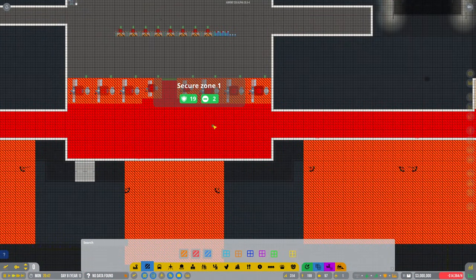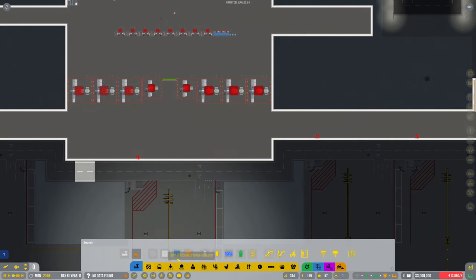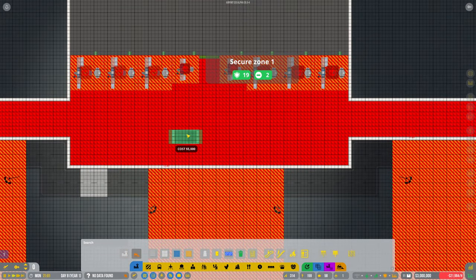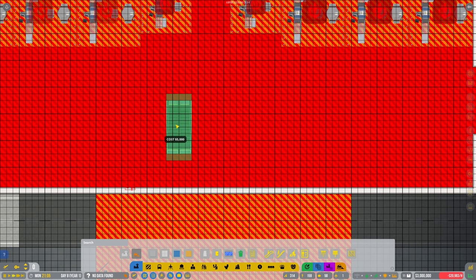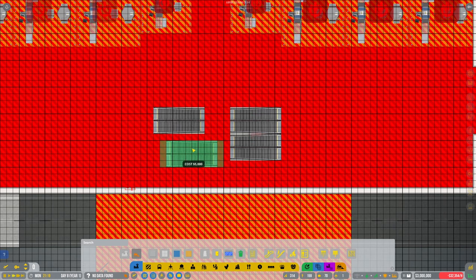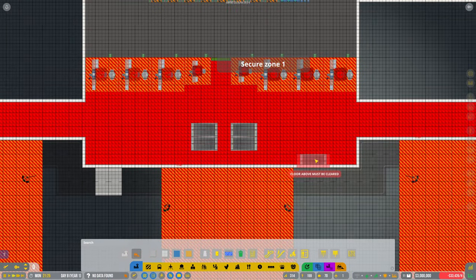It would mean even more if we can get to that 1,000 subscriber mark — it really would. I never thought this channel would — I mean, this channel's not out there getting millions — but for me personally I'm impressed with how well this channel is doing. Thank you very much for all the support. So we might be able to put the escalators in now. It would be nice if it tells you which way they're going — I think that means it's going up from this side. I'm going to put two in there.